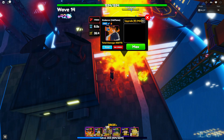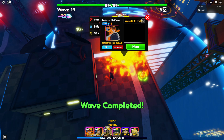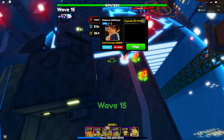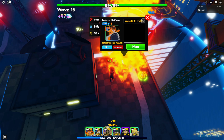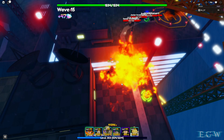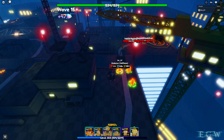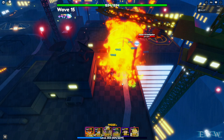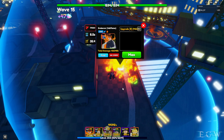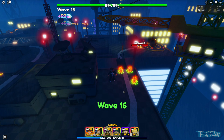His max stats are 178,323 damage, 8.5 seconds attack speed, 35.4 range. With burn damage being roughly half — about 89,000 over six ticks — he's doing about 267,000 total damage combined with the burn. He's right up there with Itochi; I don't know if Itochi's better, but Endeavor Hell Flame is pretty cool and not bad at all. That's Endeavor Hell Flame from the Hero City update — a new burn unit.